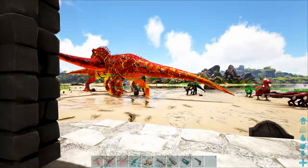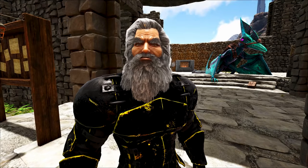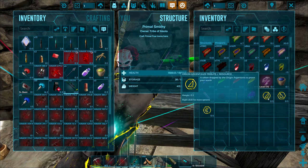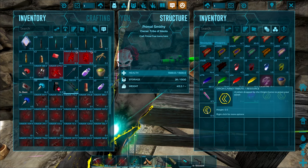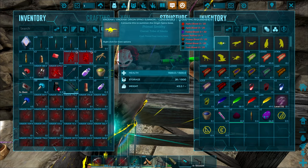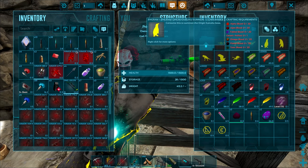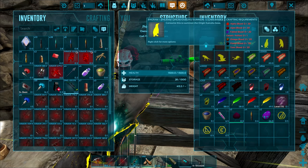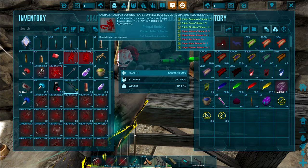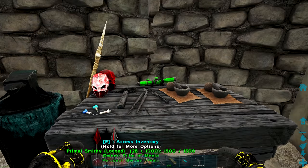I should probably get a bookcase or something to hang these up in. We encountered ourselves an origin T-Rex — the first origin T-Rex we've witnessed this entire series. So far we've taken down three: the Agi, the Direbear, and the Carno. Still need to fight the Spino, the T-Rex, the Kairuku, and the Wyvern. Once we take all of these down, we'll be able to fight the Demonic Reaper Empress or the Celestial Indominus Rex.